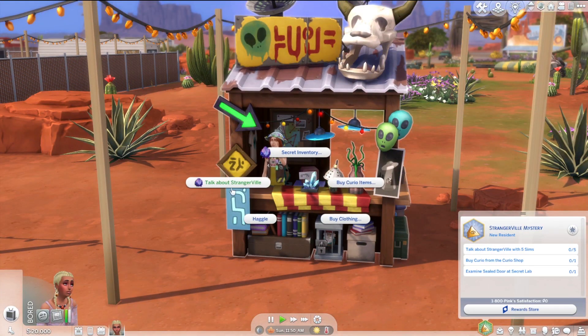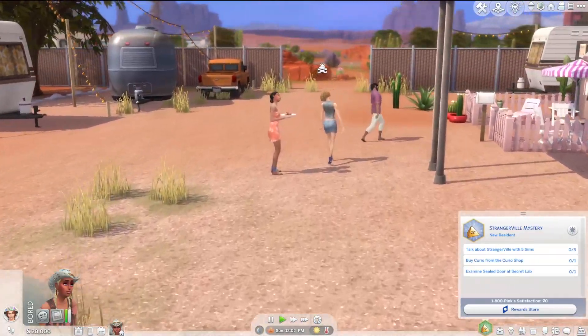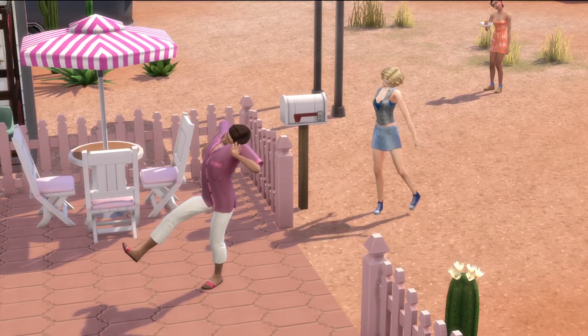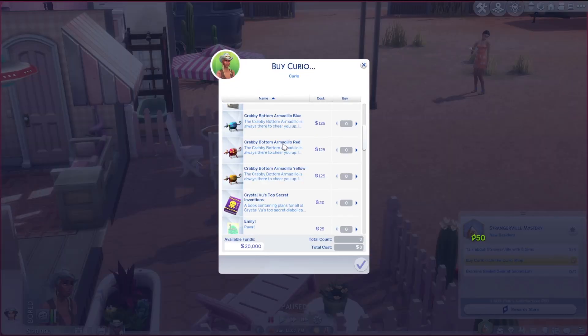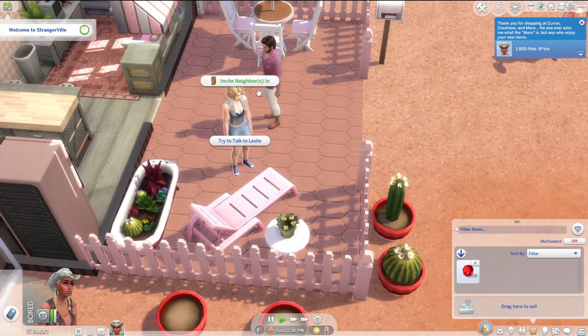We're gonna have to talk about Strangerville with five sims, buy a curio from the curio shop, and examine the seal door at the secret lab. We can start with the curio shop. We got Ervin over here — let's go purchase an item. We also have Jess over here as well as Strangerville people. I believe this is Leslie. What do we want to buy? I'm gonna buy the bizarre fruit. Let's buy two of them and we can plant them. Can I not plant these?